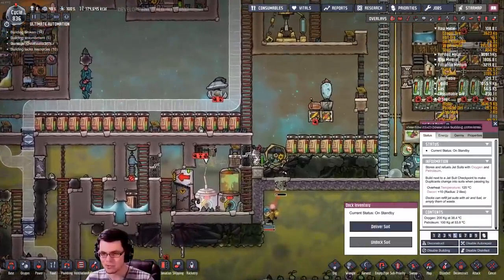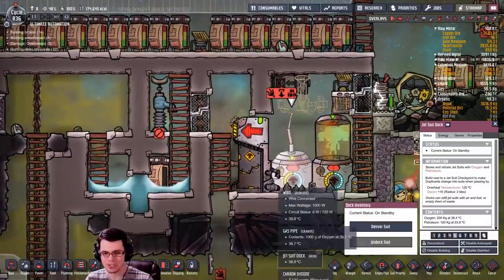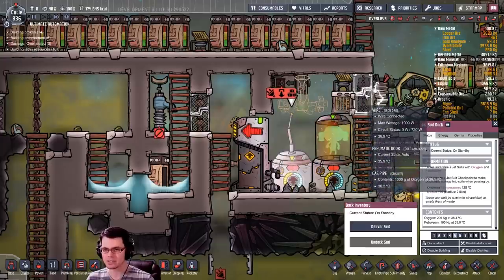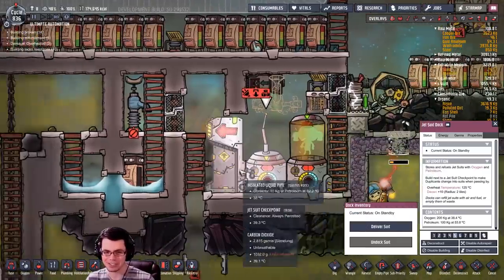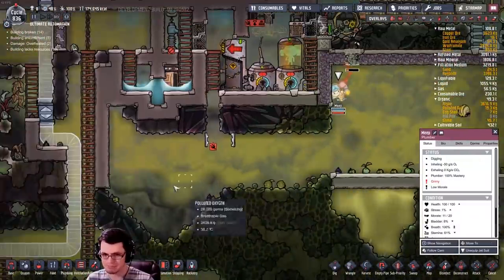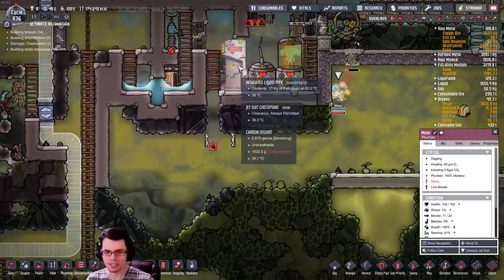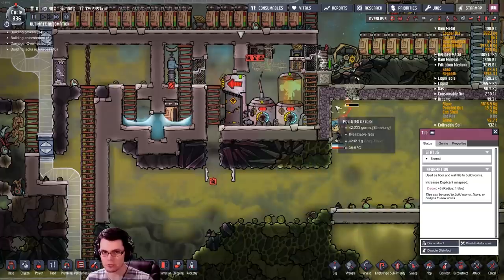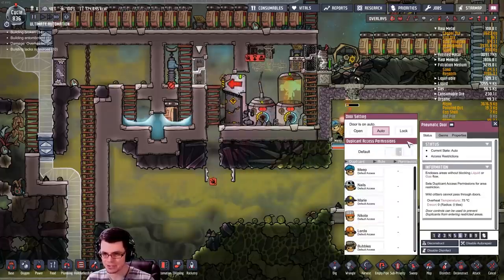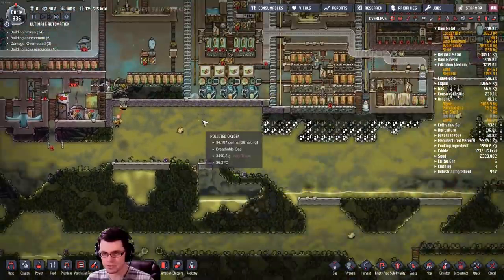I also put in a couple of jet suit docks over here. What was funny is that when the dupes would go through, they would just pop up and go right out this door - they just didn't care at all, they'd jump in the suit and go flying off throughout the rest of the base. Meep was the first one to make that move. So I've put these two tiles there to restrict them, and this door is essentially locked.